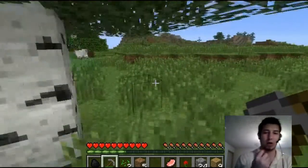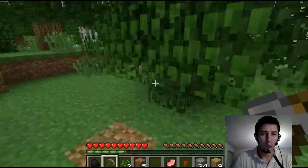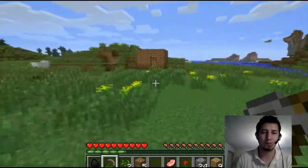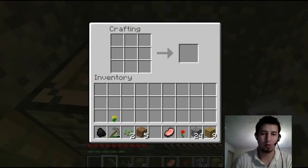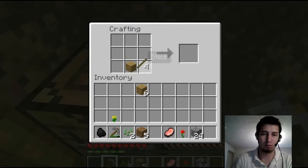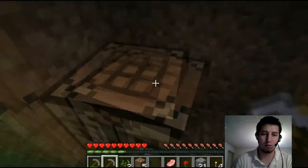That's our shelter there. We got some coal — you may be asking, what can we do with coal? Well, this is what we can do. Come in here and make some sticks, made some torches. You can use the sticks to build another pickaxe too.